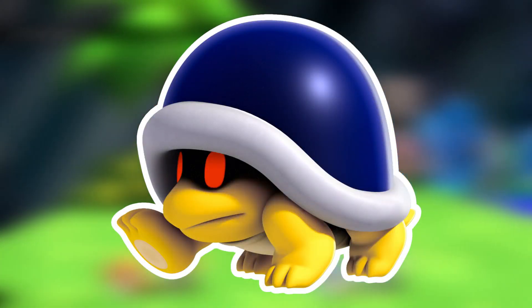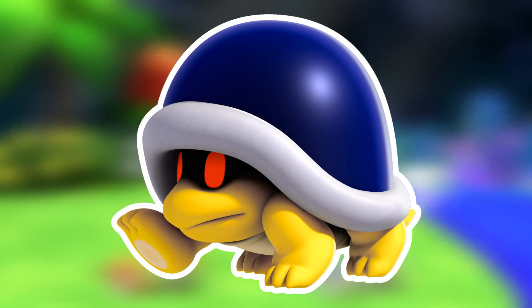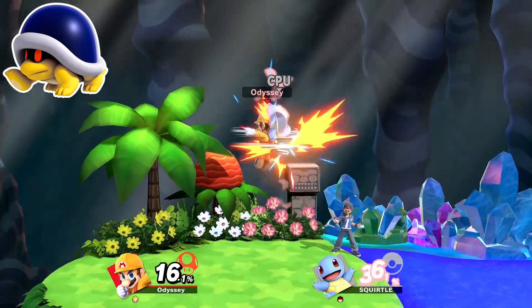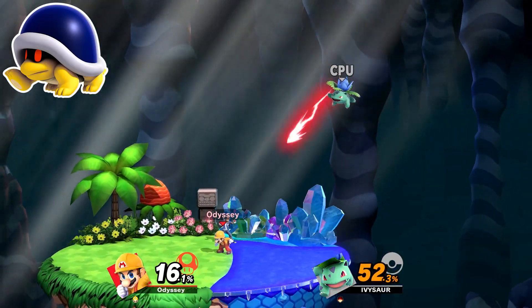We can finally get to our first fully original spirit with the Buzzy Beetle. Being another shell-based enemy, Squirtle in his dark blue alt was my choice here. There's really nothing else that the Buzzy Beetle does that's too special, so the stage would be Omega Grey Cave to represent the underground, and he'd be a novice.